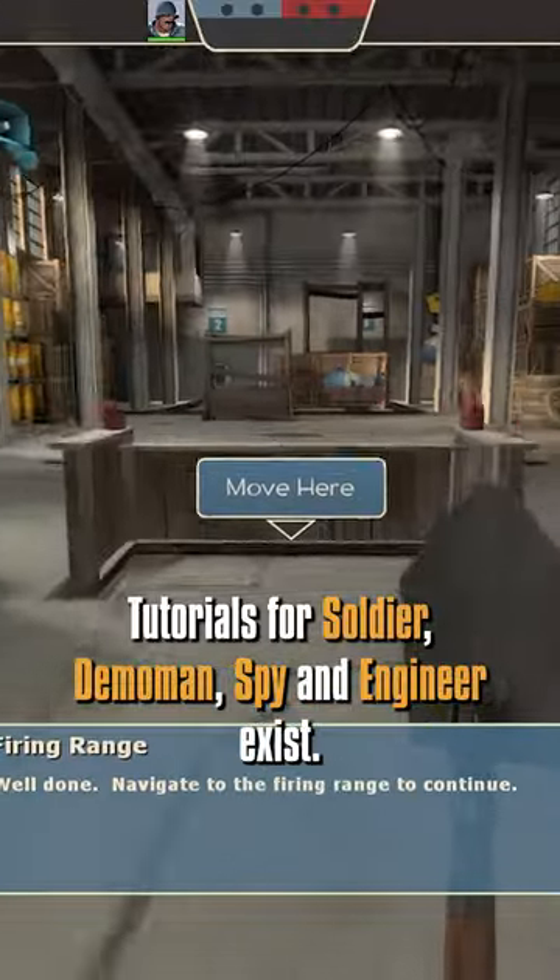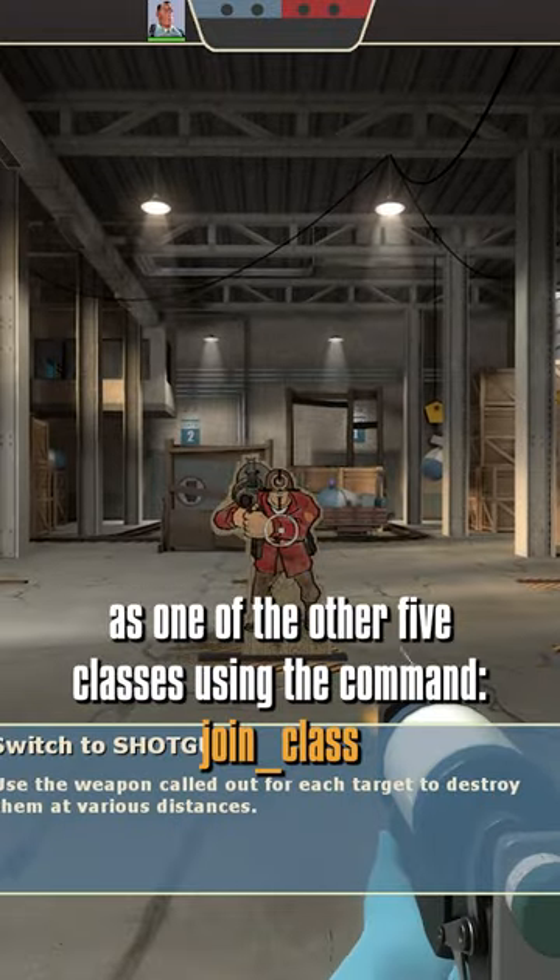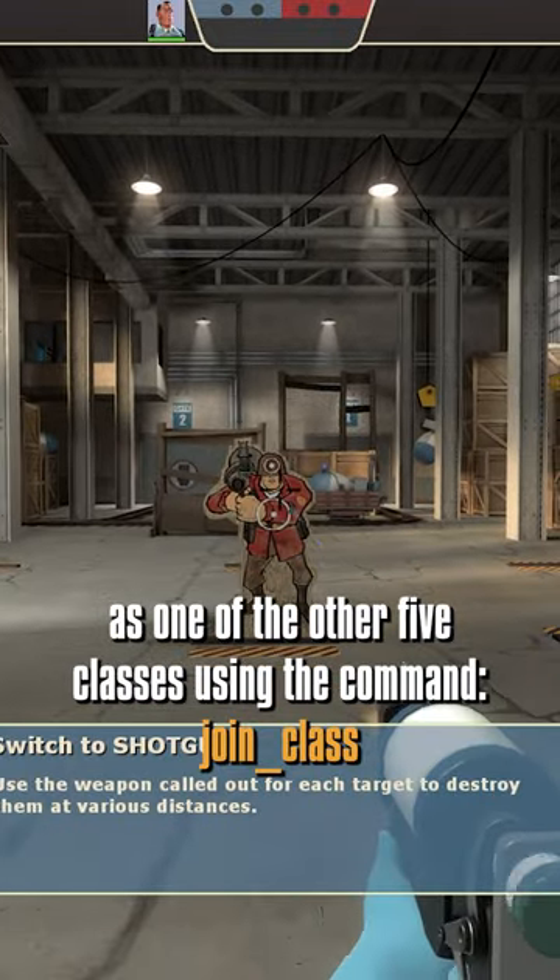Tutorials for Soldier, Demoman, Spy, and Engineer exist. However, it is possible to play as one of the other 5 classes using the command join_class.